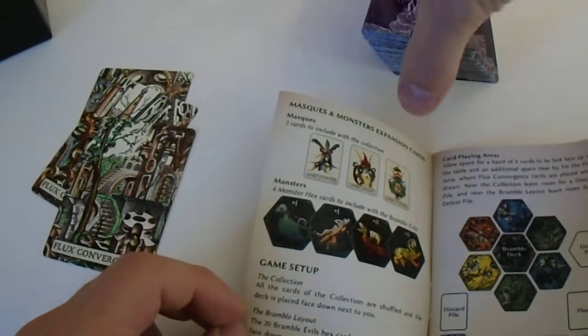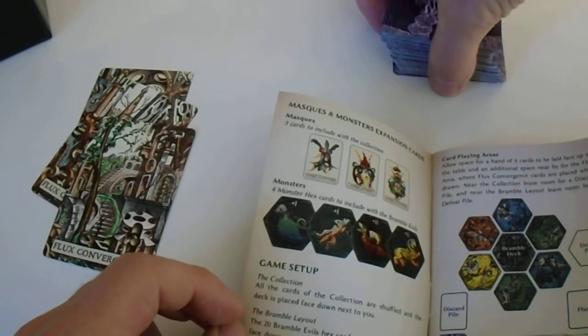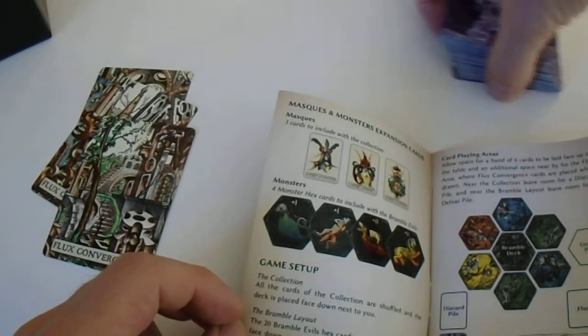Twenty bramble evil hex cards are shuffled and placed face down. The children are inside of the bramble deck.